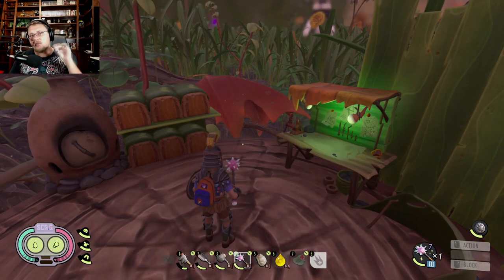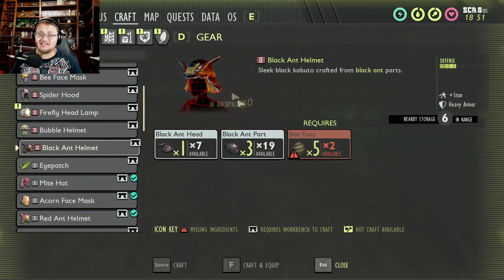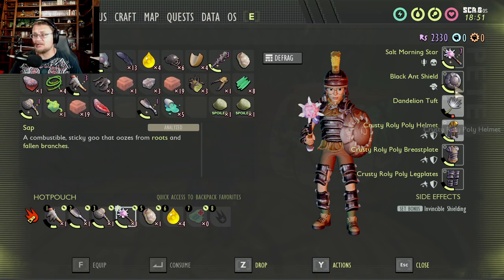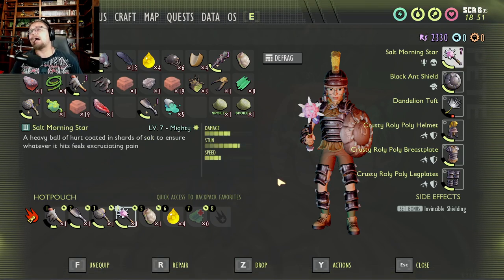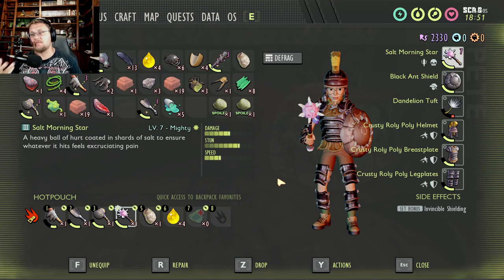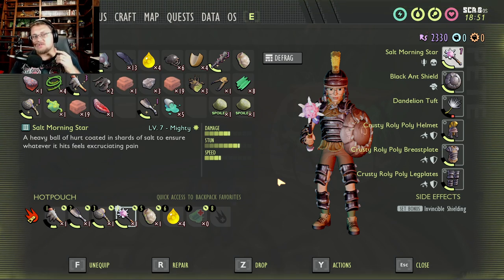Each of these sets will give different bonuses to different play styles, but what I'm currently wearing — in my opinion when fully upgraded — is the best set of gear added to the game. The best build to pair with it is a full set of roly-poly gear, a black ant shield, and a salt morning star. Why am I so head over heels in love with this setup?